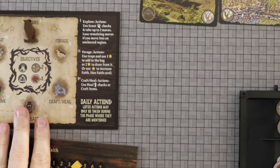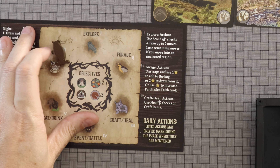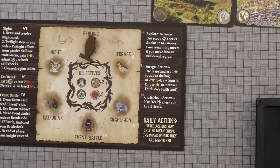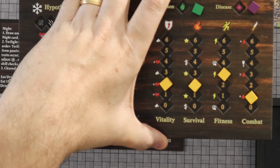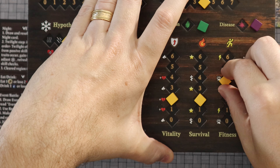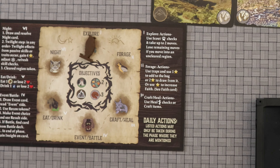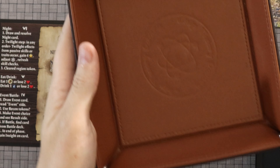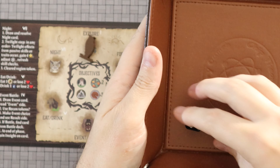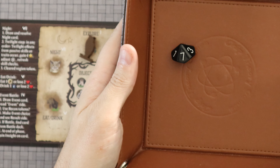Every time you gain 4 insight, you reset to 0 and raise one of your stats by 1. Now let's talk about the phases of the game. The first is Explore. Depending on how high you are on the fitness track determines how many Explore actions you have — you start with 1 but can get up to 2. When you do an Explore action, you roll the die and you're looking for an 8, 9, or 10.